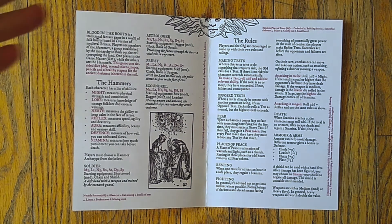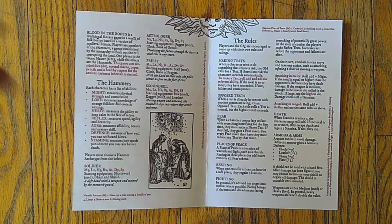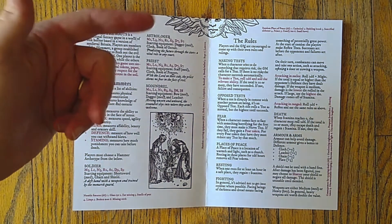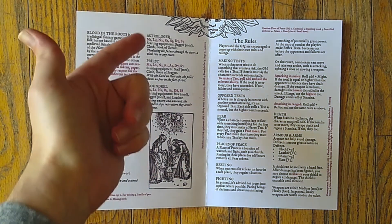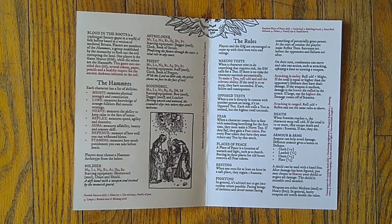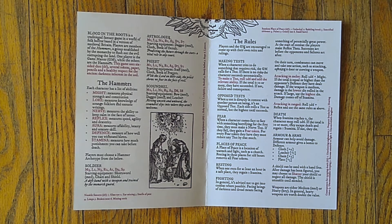You play as Hammers, which are the characters, and you get Might, Lore, Nerve, Reflex, Art, Defense, and Stamina. Classes are Soldier, Astrologer, Priest, and Scoundrel, that come with predetermined stats and some starting simple equipment. Just really cool, light, simple. You roll 2d6 plus your relevant stat to make a test.